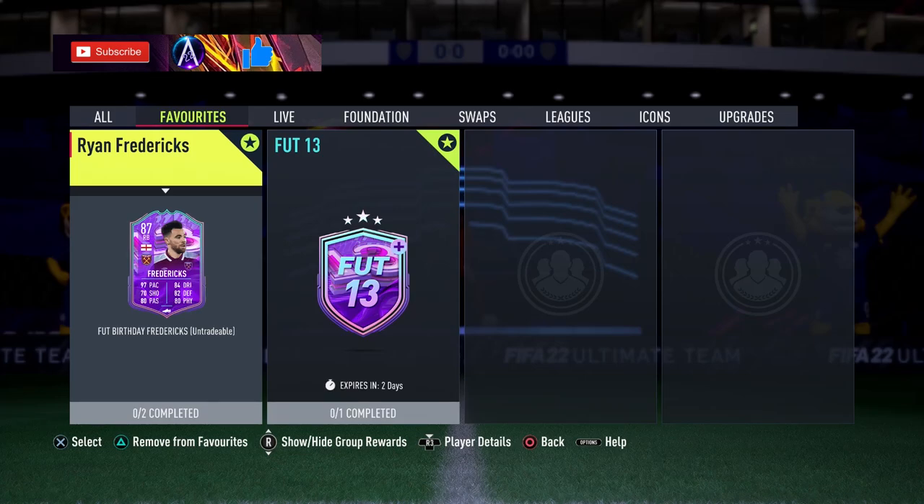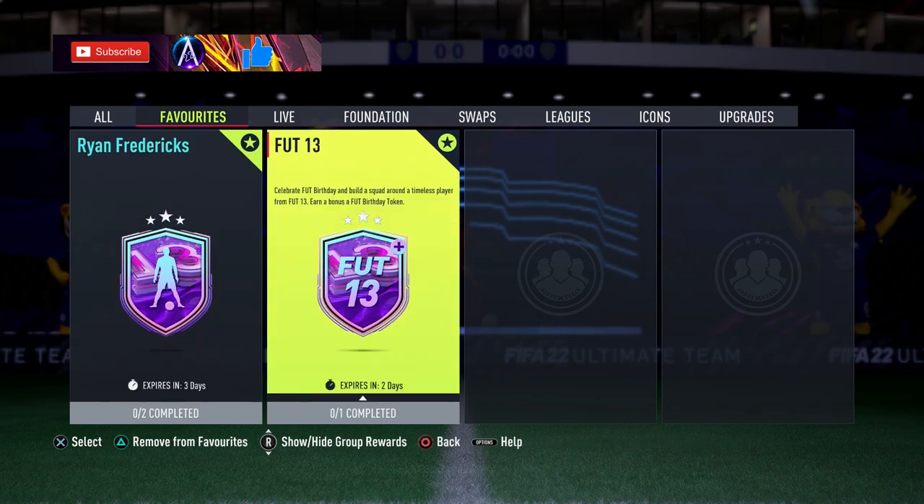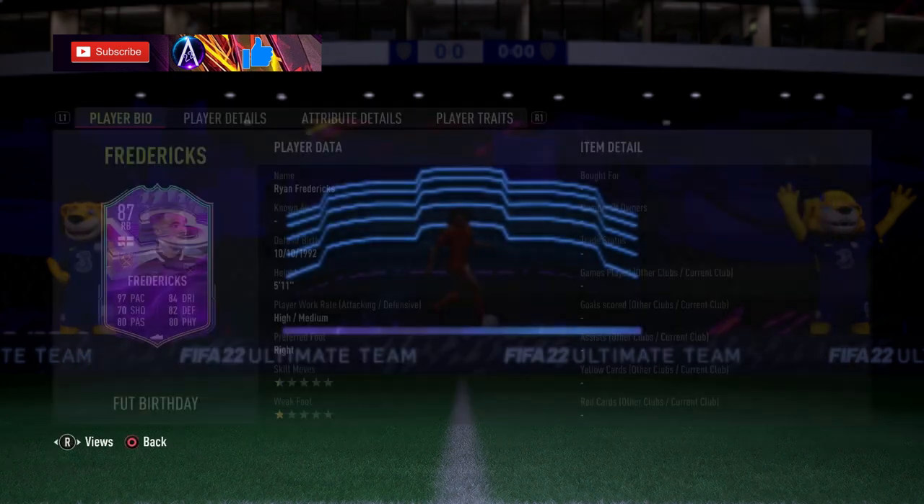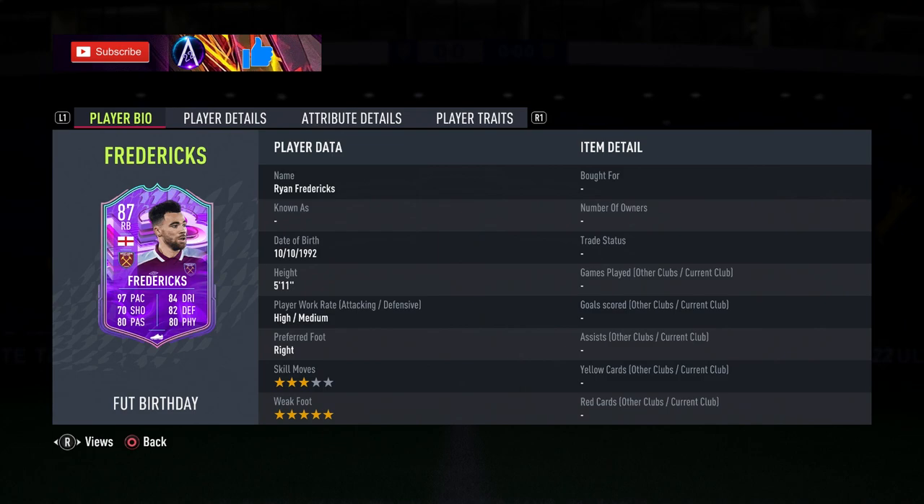Second video for the Fut Birthday promo — we've got Fredericks coming in around 120 to 125k for this card, and another birthday token so go get that one as well. This Fredericks card, like I said, about 120-125k, three-star five-star on him, high/medium work rates, on the fullback, 5'11".